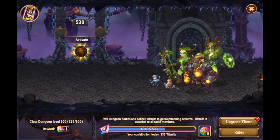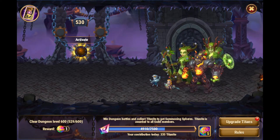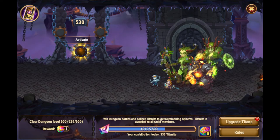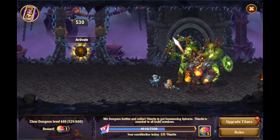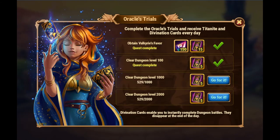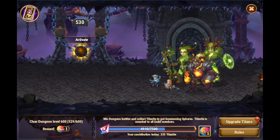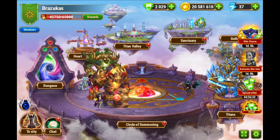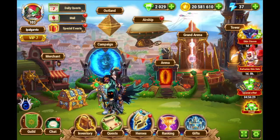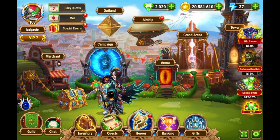So we finished with 335 Titanite. I clocked this time — this was exactly six minutes with me talking, with the manual fights we did here, and another two minutes collecting the Titanite: the 150 Titanite from Valkyrie's Favor plus those 20 floors doing auto accept mode. So you can see here, it took me roughly eight minutes total, with me talking.